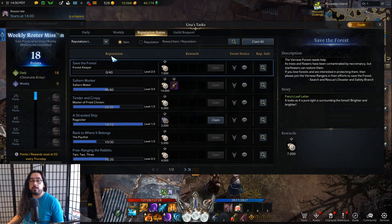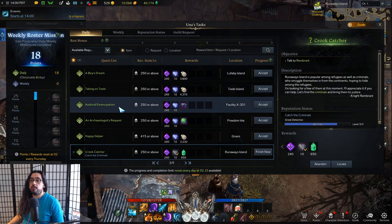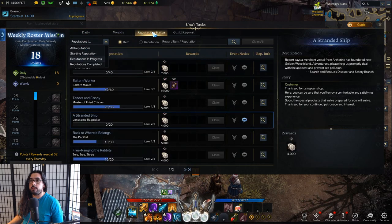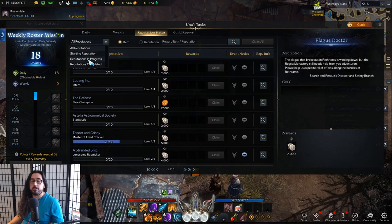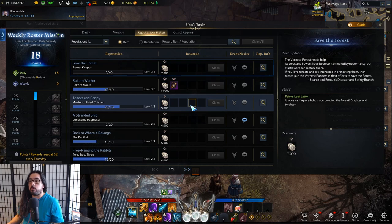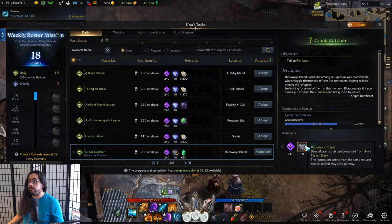One last thing I forgot to mention: reputation. Whenever you do dailies, you have a reputation meter — every daily gives you 10 rep. You can go to the reputation status tab, the third tab, and it'll show you a bunch of rewards from increasing reputation by doing dailies every day. You should choose three dailies and focus on those. You only get the reputation heart on the first character that does the daily.